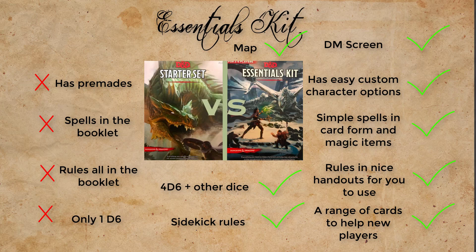Whereas if you're like me, an experienced player, I'm going to buy it just to see some of the extra things that it can offer, such as the cards - the cards are the thing I'm most interested in - the sidekick rules, and the GM screen. Those are the things for experienced players. Whereas if you're a new player, you get everything you need to start your game. Now the starter set also does this - link will also be in the description if you want the starter set - but I would recommend the Essentials Kit more because it has extra things.